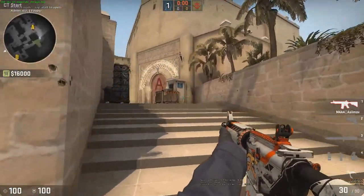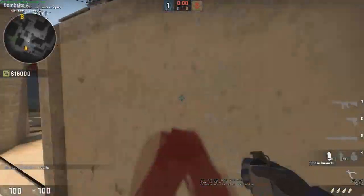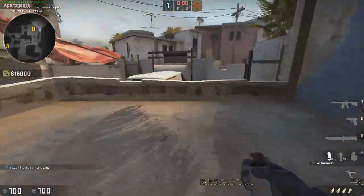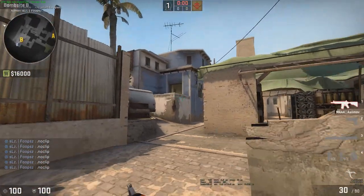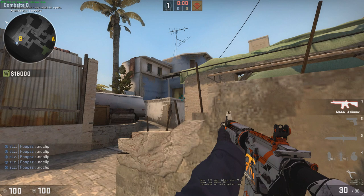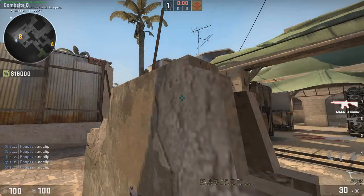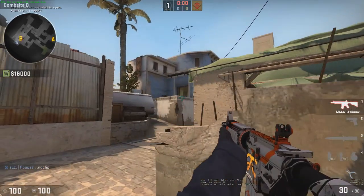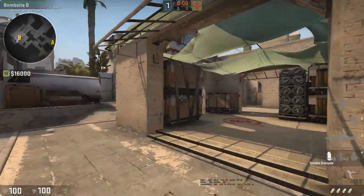So you get there and you want to make sure you check everything because someone could be right there. Same thing anywhere else. Like you're holding B and they're coming out — say you're just pre-aimed right here and the guy just runs right past. You need to be ready. If I was going to have a more passive angle, if he runs by, just back up and then shoot at him. Don't stay here and try to shoot at him like that. Just back up a little bit and then shoot at him. Back up again, shoot at him.